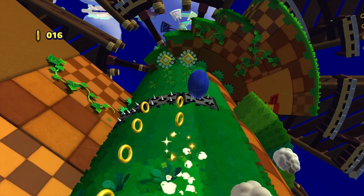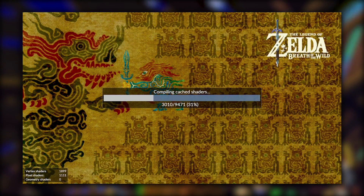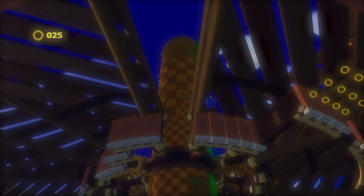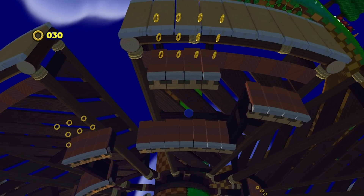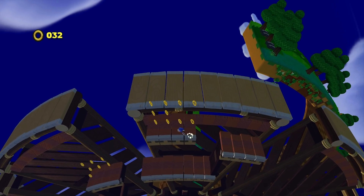Next up, on our general changes for 1.15.9, they have updated the look of the software keyboard and also updated the look of the shader compilation screen. I am a pretty big fan of these two new changes, as while the old compilation screen and old software keyboard were functional, they did look a little clunky and outdated for any kind of modern standard emulator.